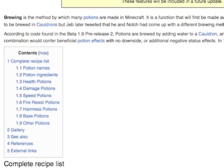Incidentally, over on the Minecraft wiki they've derived from the code that's already in the game but not being used yet a lot of the different types of potions and the current recipes that were needed to brew them in the cauldron, although a lot of that might now change. But if you're interested, go and check that out.